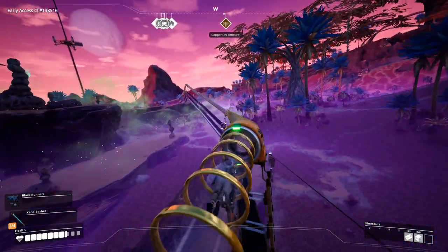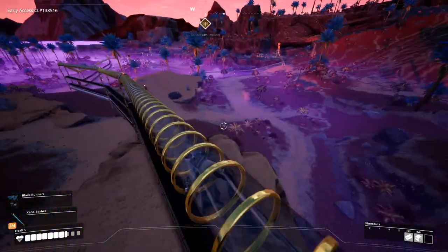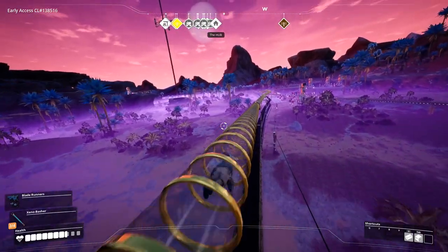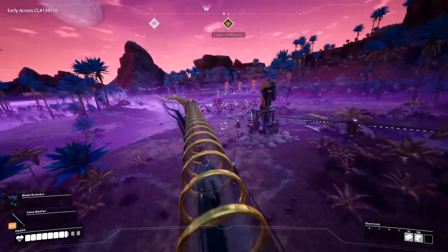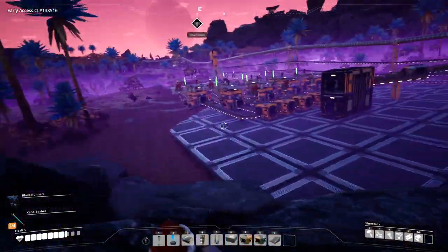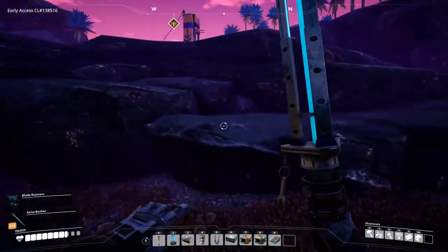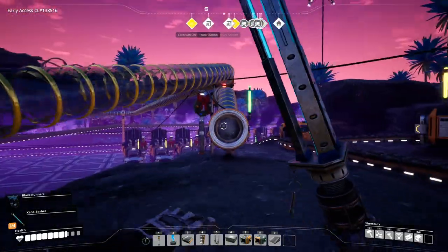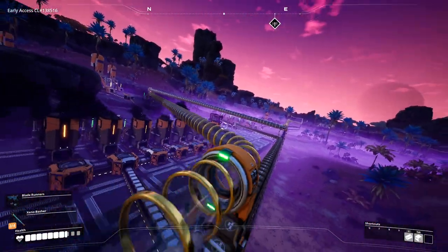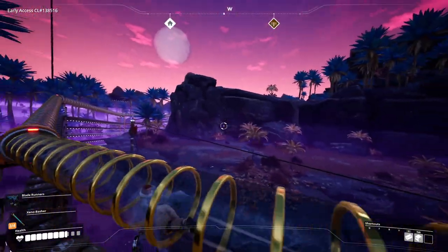What is that chest there? I need to pick that up eventually because I'm going to notice this every time I pass through here. How much is this producing anyway? I should check how much concrete is in here. It's almost full — just one more stack and it's completely full. So we have lots of concrete, and not only that, we also have lots of concrete away from our base, so we can pick that up over there if we need to.